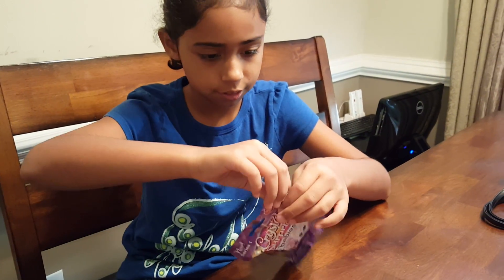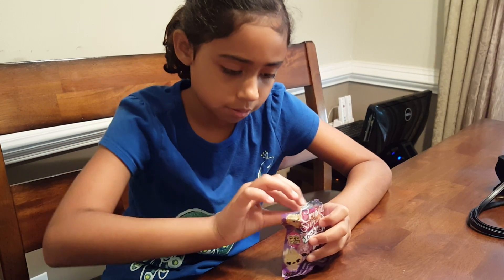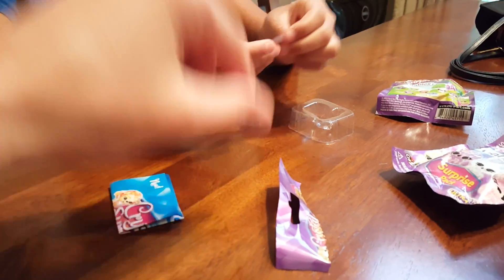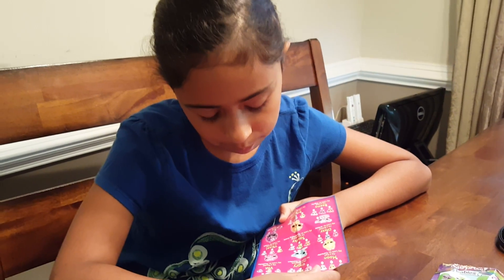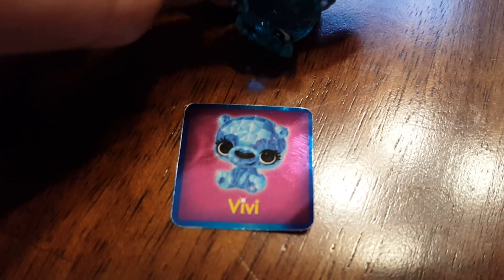So I'm going to start by opening this blind bag. It's a blue one. A checklist. So this one is Vivi. Here we have Vivi. I'm a panda. My luck is positive. This is really cute and I love blue — that is my favorite color. That is adorable. So let's get to our next blind bag.